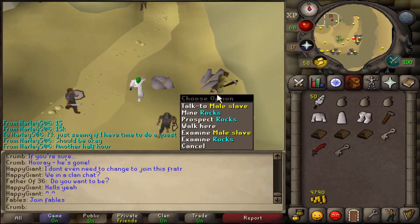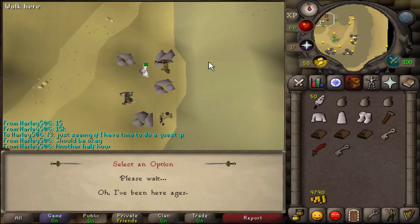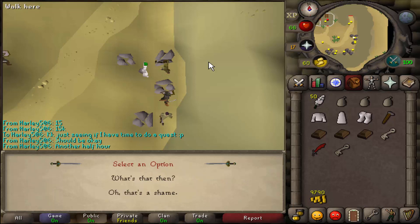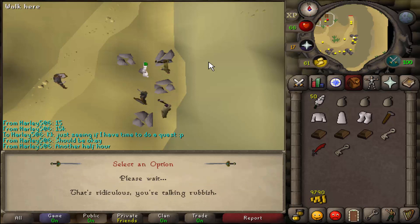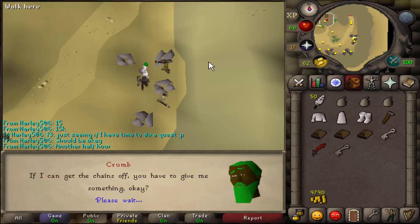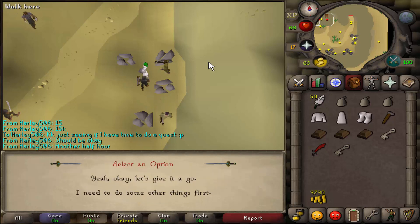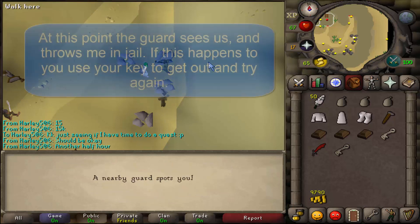Now run just south and we need to go and talk to a slave. Say I've just arrived, then say oh yes, then say what's that then, then say I can try to undo them for you, then say it's funny you say that, then say yeah okay let's give it a go, and then say I'll give you another one.